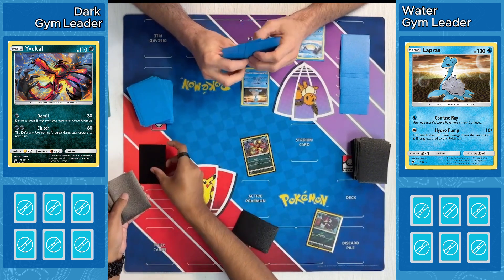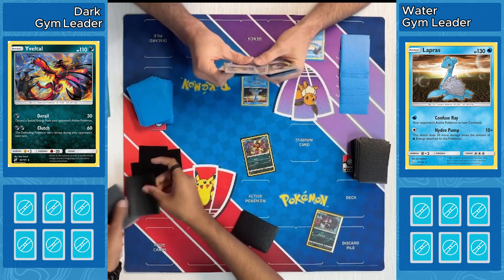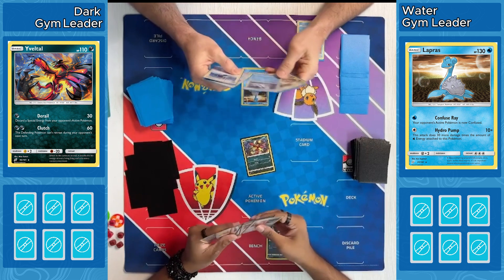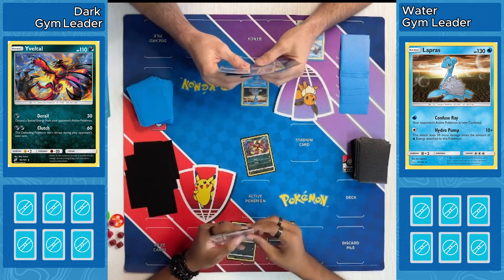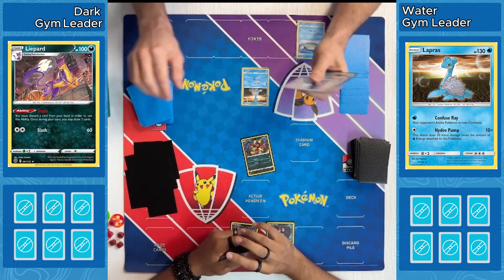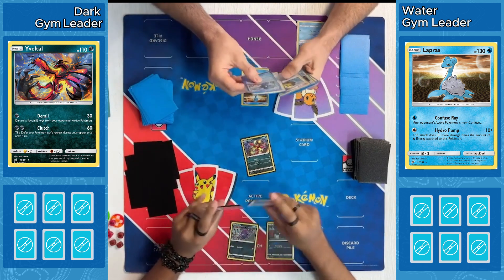Wailord is an extremely powerful Pokemon for water — very tanky. It takes 30 less damage from attacks and has 200 HP. Our Dark player is just taking a look at the prizes and setting them back down. Purloin is a good card to get out of the prizes early. You want that evolution down so you can start using Trade. Looks like Azurill goes down and then passes for turn.